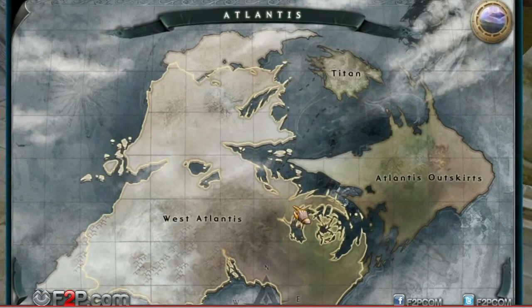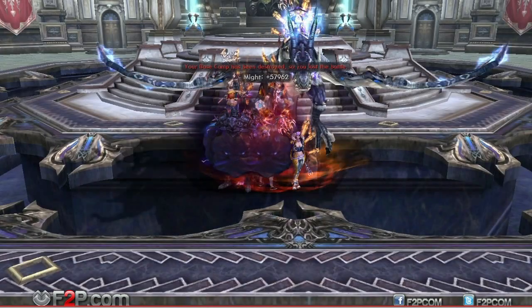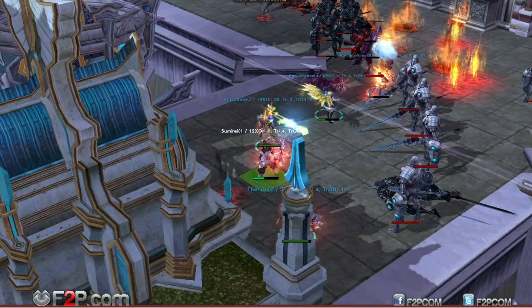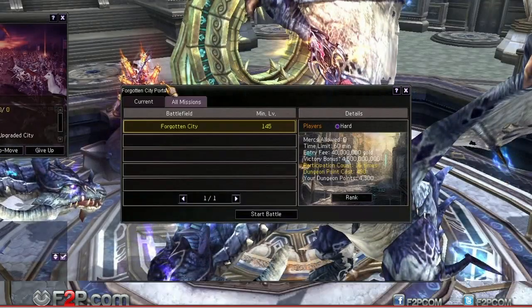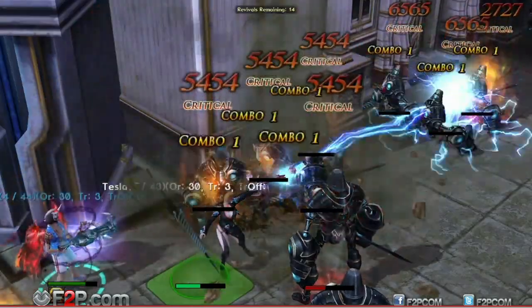This will take you to the portal that will lead you to the server Titan. Form a squad in Titan to enter the Forgotten City portal. This raid is for players level 145 or above and can hold up to 15 people. Forgotten City is the first ever crossover raid dungeon, which means that players on other servers can join in on Forgotten City raids without having to switch servers.